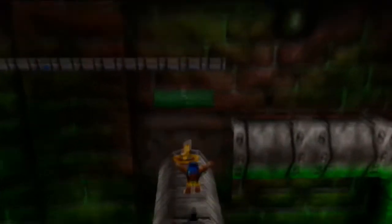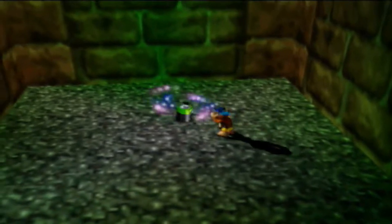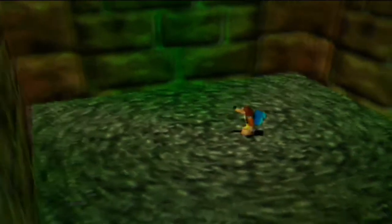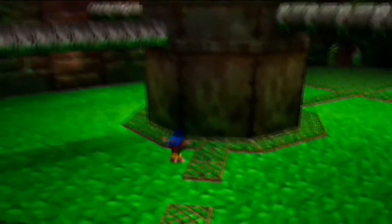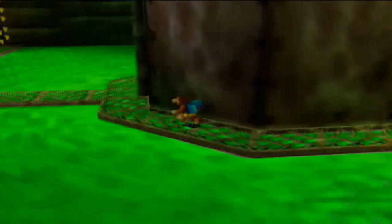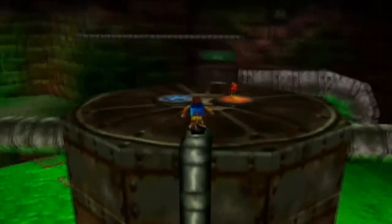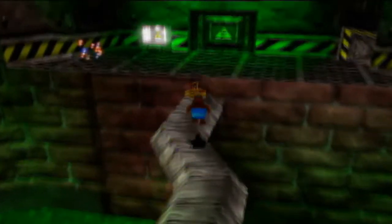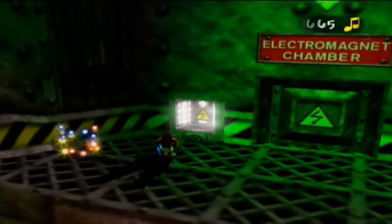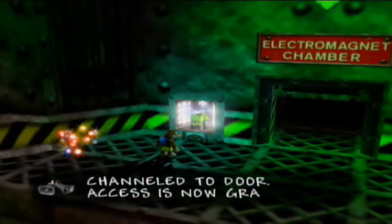Now we're going to have Banjo and Kazooie split up for a bit to take care of a couple of things. We'll make our way along this pipe - please don't get zapped. Over here we have another one of those batteries, which I'll go ahead and stun and stuff inside my backpack. By the way, you don't want to set foot in the toxic waste below, otherwise a Dragoonda will appear and bite you, so be very careful. Here's a spot to place the battery - the electromagnet chamber door. Additional battery power channeled to door, access is now granted.